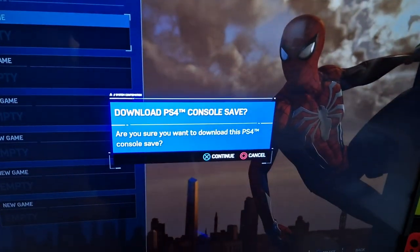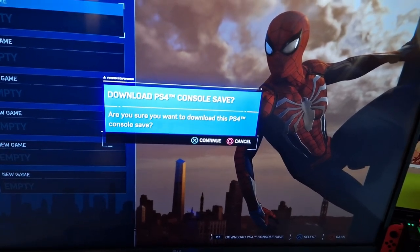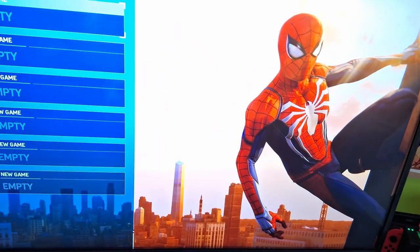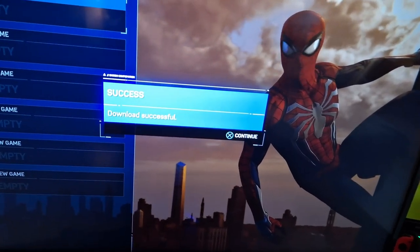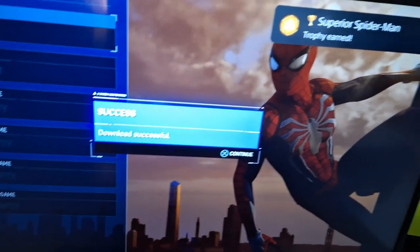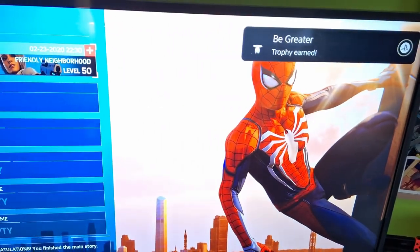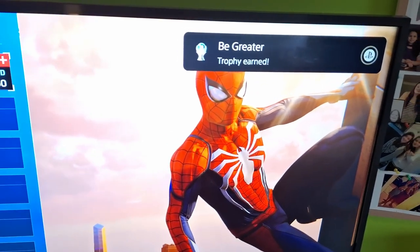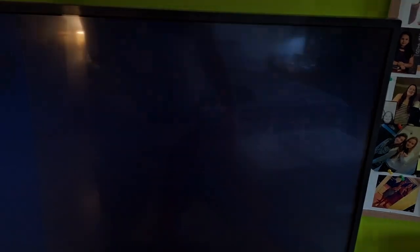On the PlayStation 5, you can go ahead and hit R1 and it will ask you to download the PlayStation 4 console save file. You're going to hit X and then wait for it to download. It says successful, and all of the trophies are starting to pop in the top right — so I'm going to hit X.